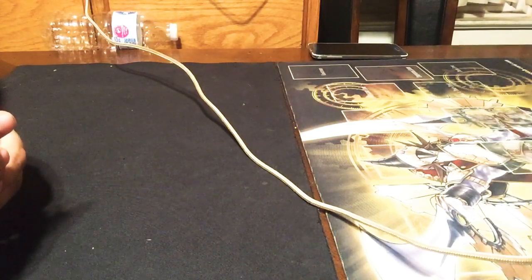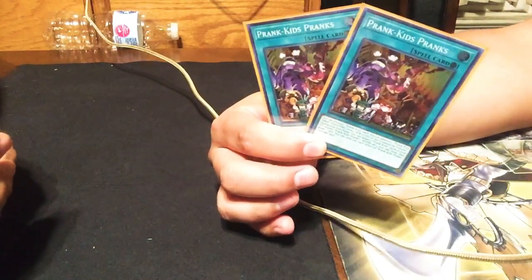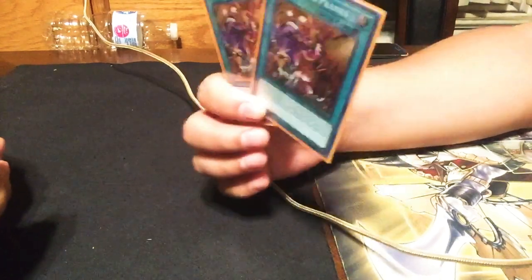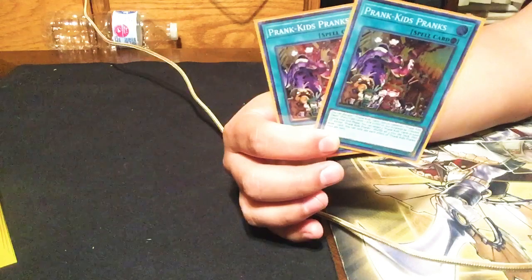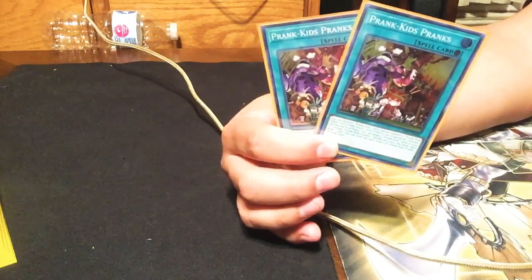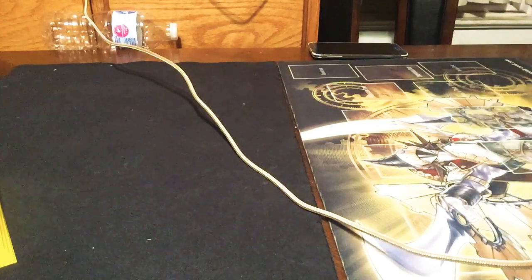Then we have Prank Kid Pranks. This card is basically Pot of Avarice and creates a token. You discard one, then you get a Prank Kid Pyro token, and then you can put three Prank Kid cards back and draw one card. There's really no downside to it — just don't play it at three though, it clogs.